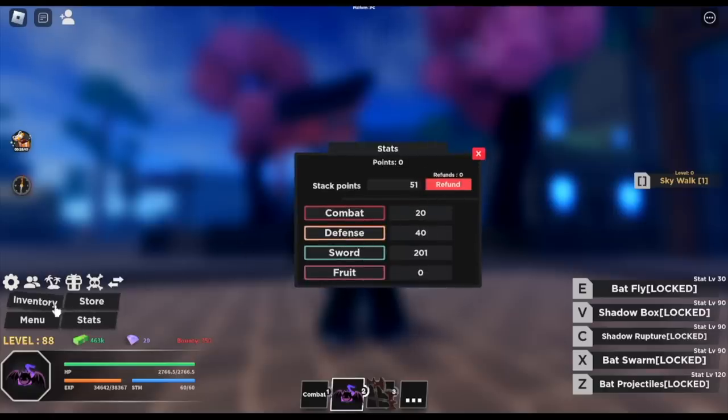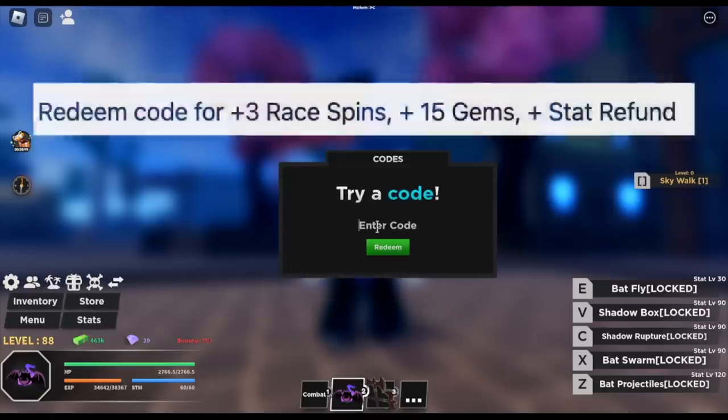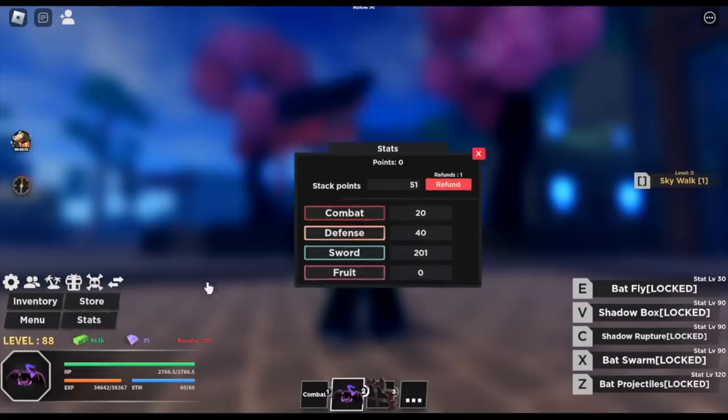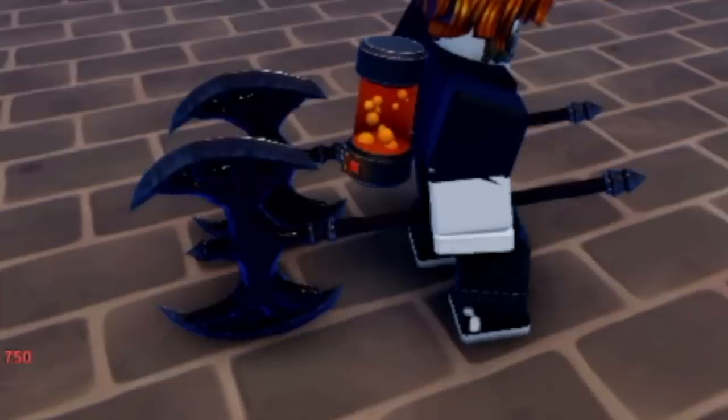By the way guys, there is a new code. This code will give you 3 race spins, 15 gems, plus 1 stat refund. The code is 'next300k'. We have a refund stat now. As you can see guys, you need at least 120 fruit stat in order to use all the skills. So we're gonna secure that one, add some combat and defense, and for the remaining stats, we'll put it on the fruit for more damage.